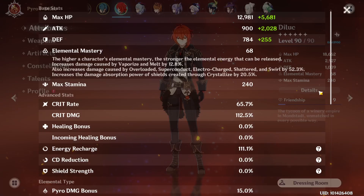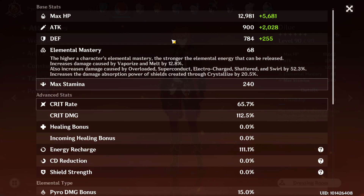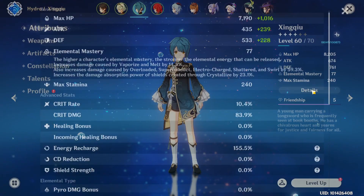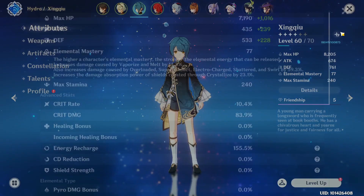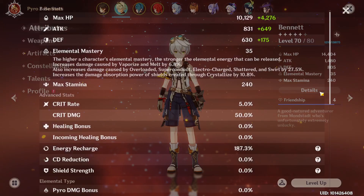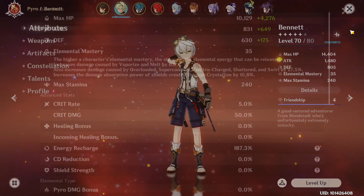Let me just show you my Diluc — he's not that strong. I have a really bad build. I have a decent amount of attack, some crit rate and crit damage, nothing to write home about. Elemental mastery is almost non-existent. Xingqiu also not that good — I barely have artifacts on him. Same with Bennett — his artifacts aren't that good, just some energy recharge.